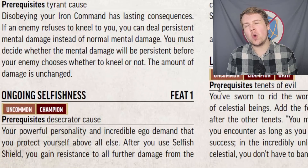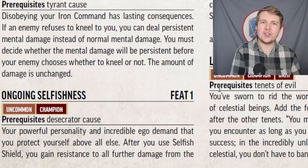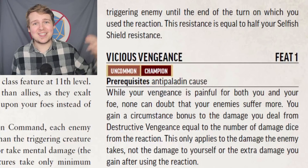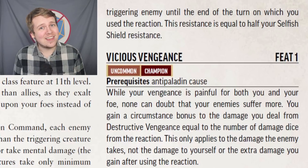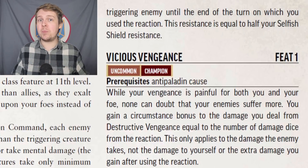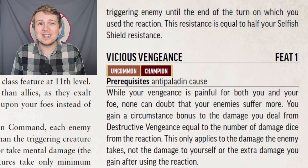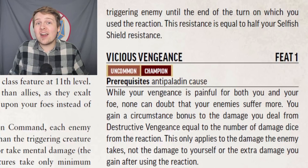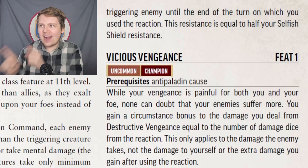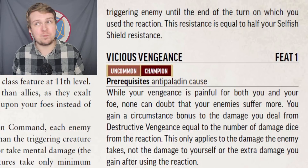Ongoing Selfishness for the Desecrator is okay, and only helpful if you're being attacked multiple times by the same target. After using Selfish Shield and gaining resistance to the triggering damage, you keep half of that resistance against all of the target's damage until the end of its turn. If this lasted until the end of its next turn, this would be pretty good, but unfortunately it only lasts until the end of the current turn. The chances of you getting hit again, especially as a bulky champion, are already kind of low. And even if you do get hit again, the damage resistance is negligible — at first level it's only 1 damage resistance, and at level 5 you'll resist roughly 7 damage on the initial hit and then 3 damage for the rest of that creature's turn. At most this is going to resist an extra 3 damage. Not a great feat, especially compared to the Tyrant.